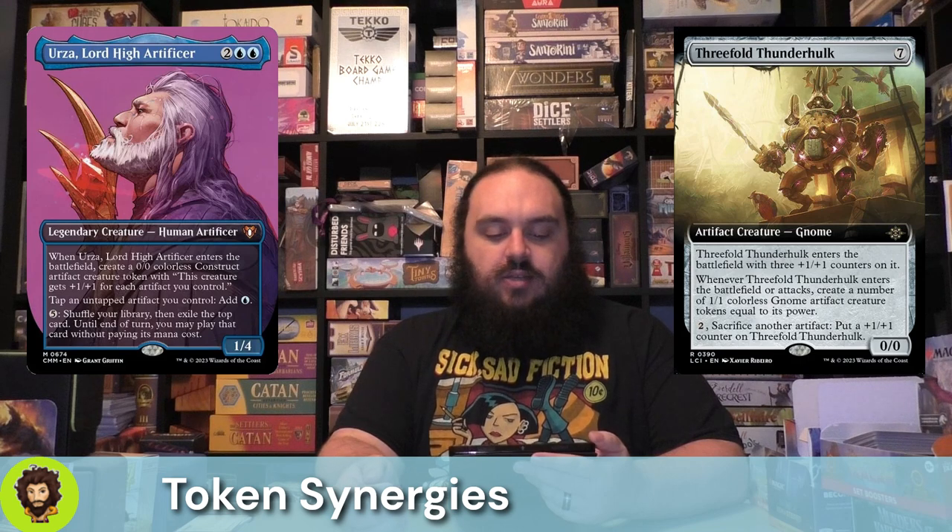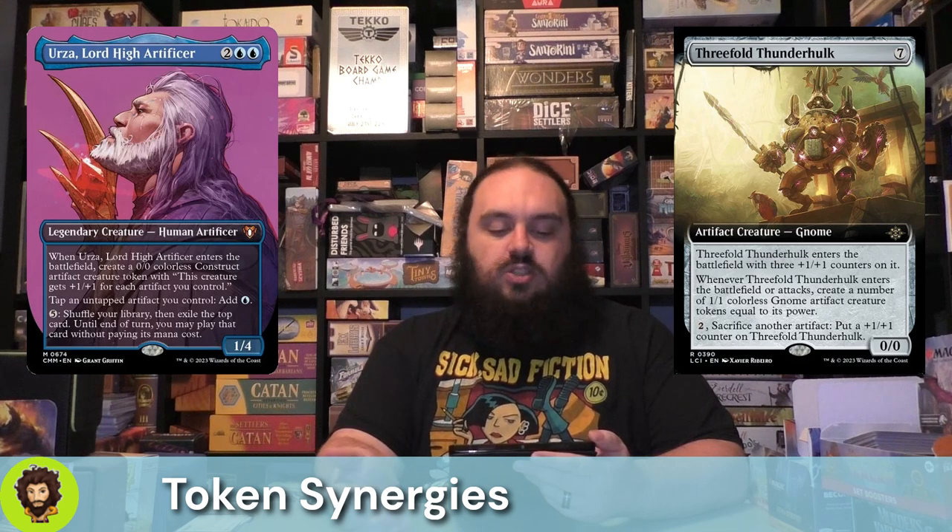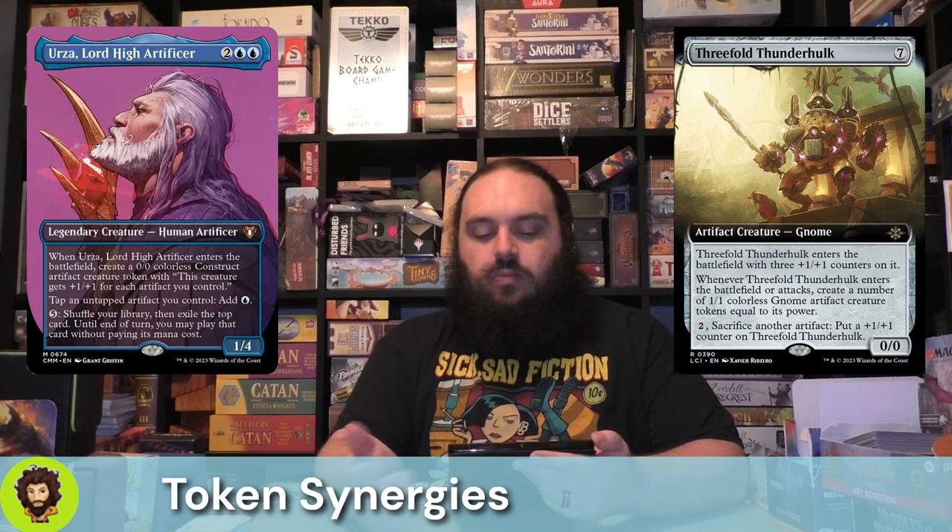One of the few non-artifact creatures in the deck is Urza Lord High Artificer. When they enter the battlefield they create a Construct — we already love it. Their static makes all of our artifacts tap for blue, which is great in a mono blue deck. And we can pay five to shuffle the library and exile the top card — until end of turn we can play that card for free. Everything here is great, we love it.